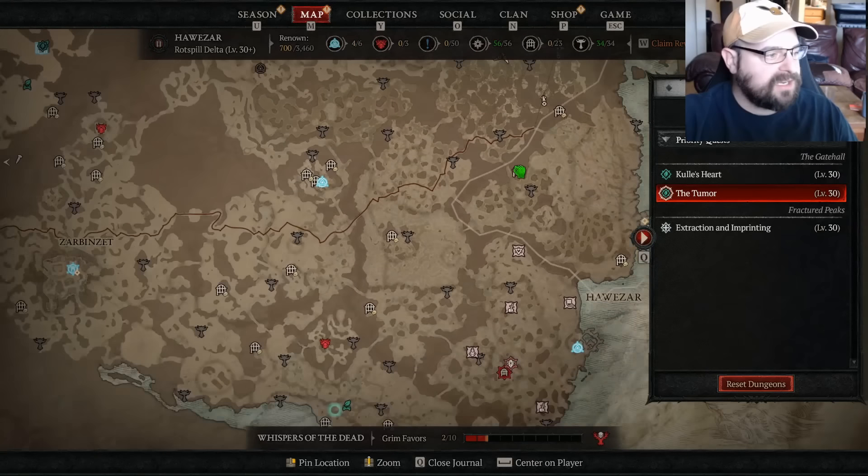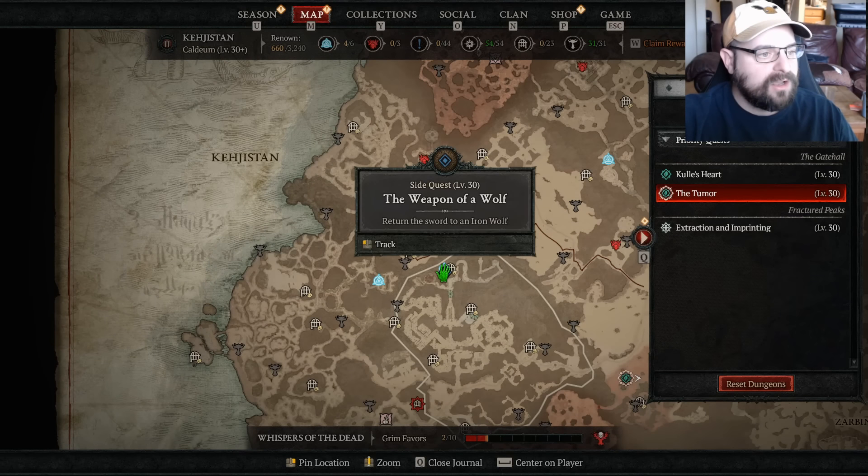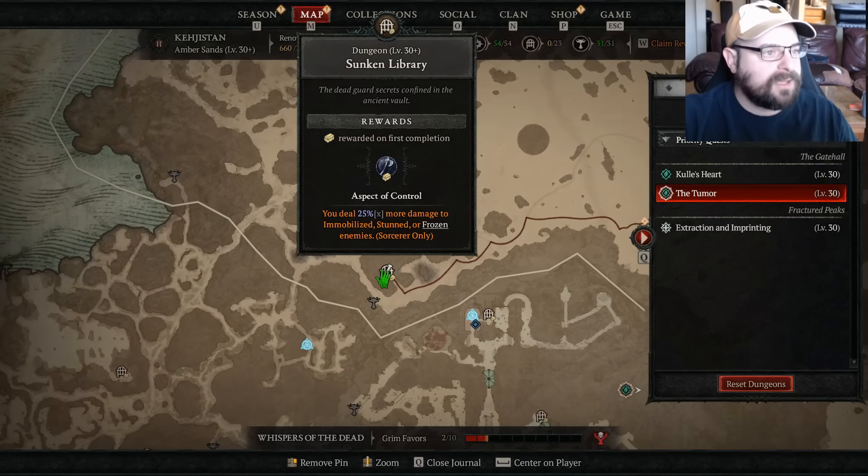I just pinned it — it is over all the way here, right next to the Iron Wolves Encampment, the Sunken Library. So I'm going to be doing that as well — unlock these three and then go from there.